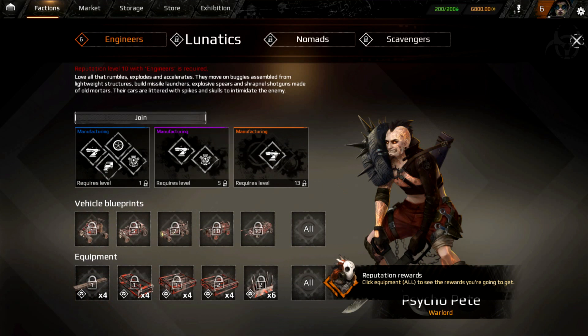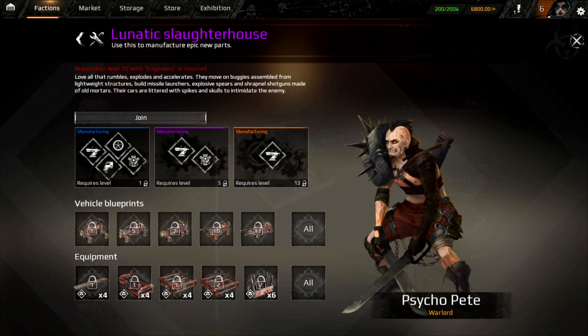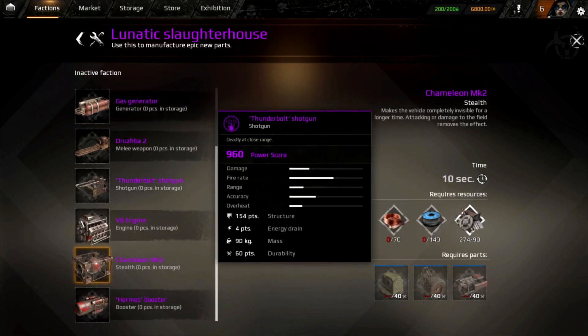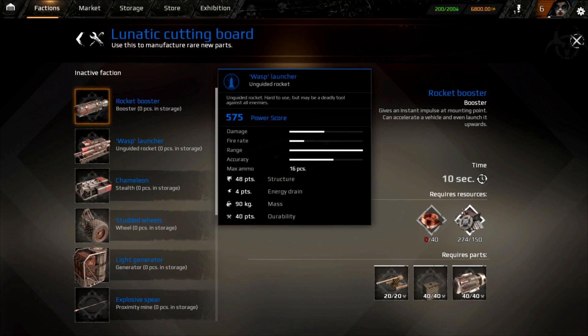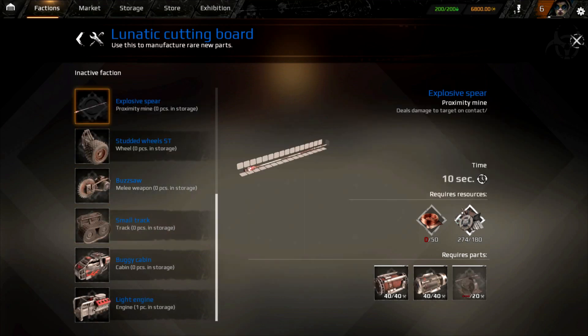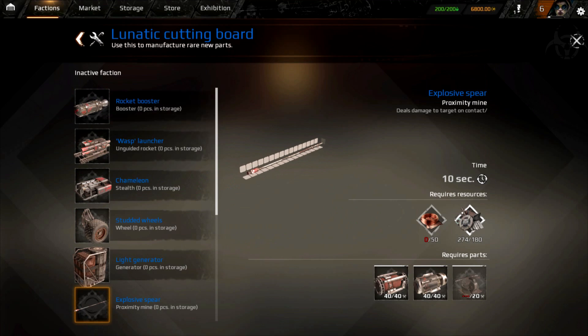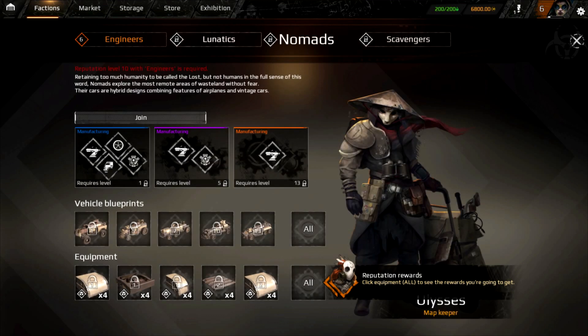You can see all the equipment you can get. Looking at their special weaponry: Chameleon Mark II stealth — that's pretty sweet. Chainsaws, Thunderbolt Shotguns, rocket boosters, Wasp Launchers — unguided rockets at 575 power score — and explosive spears. These things are sweet, they just remind me of Mad Max, especially Fury Road. So moving on, we've gotten a brief look.